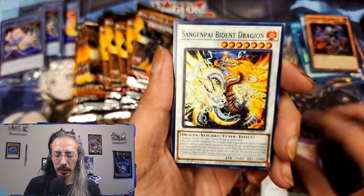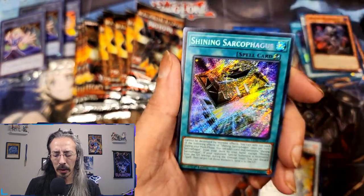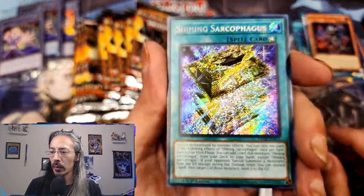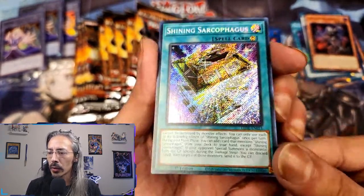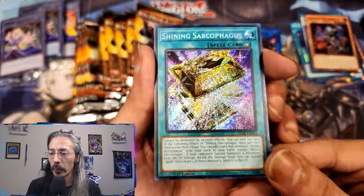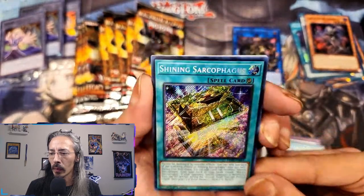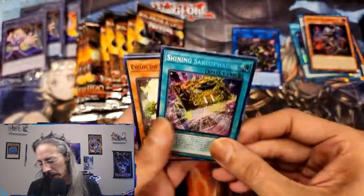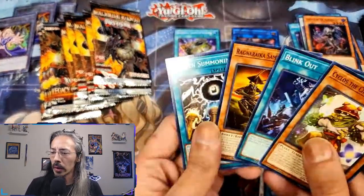Melodious Sangin, In Papa's Footsteps, and oh — a beautiful secret rare Shining Sarcophagus! I tried to adjust the lighting so I didn't get so much glare, but maximizing this beautiful shine. Okay, all right — the crown's starting to take a hold.